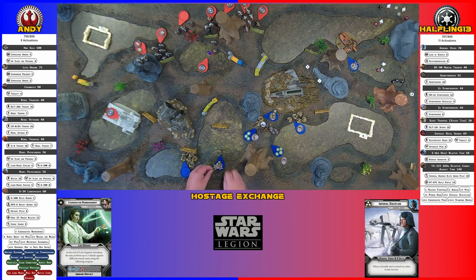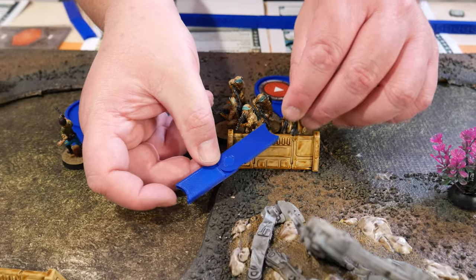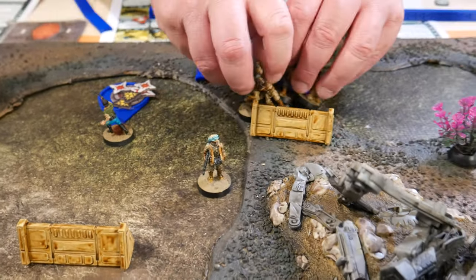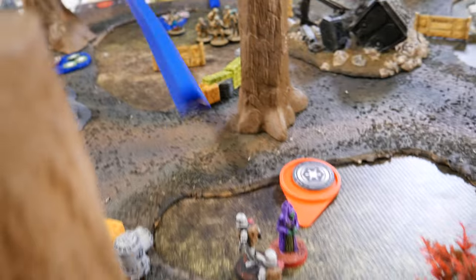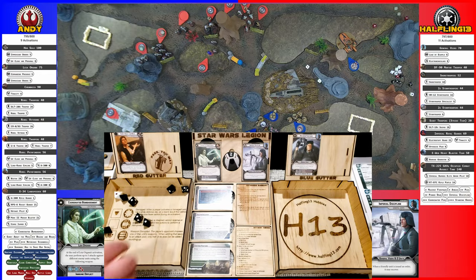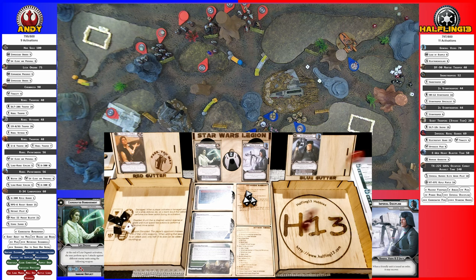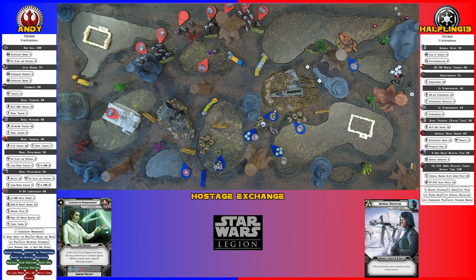And another suppression — Leia now has significant wounds. Going to activate these troopers. They're going to slow-move to clamber over the well and into the swamp. They are going to shoot everything they got at those two. One, two, three, four, five hits. Heavy cover takes one — so three get through. Save two, lose one. Down to just the squad leader.